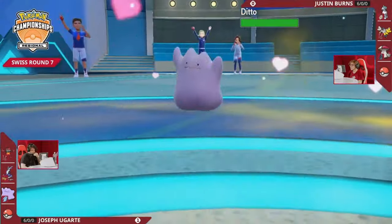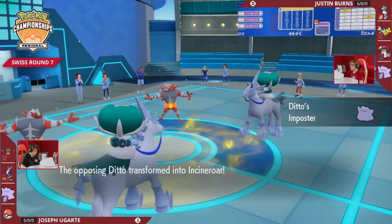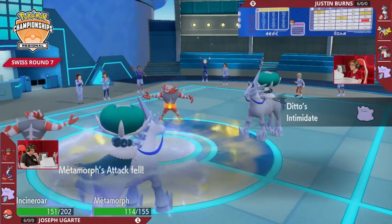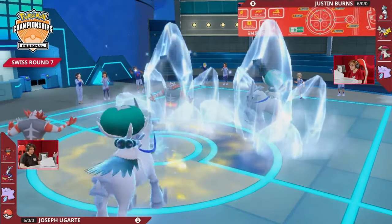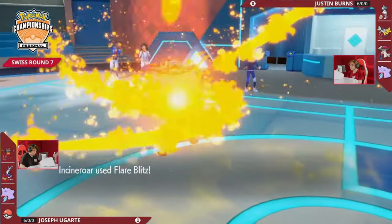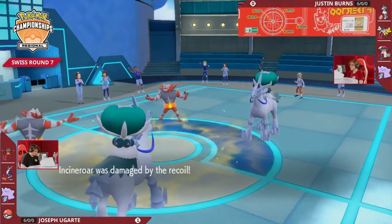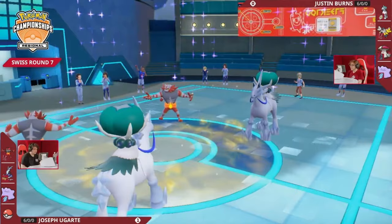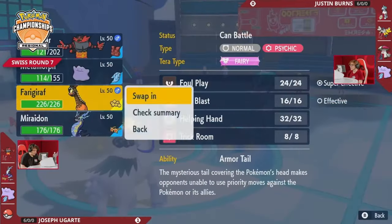We're going to see another Ditto — there are too many Imposters out here. After you go for the Impostor, you do get a round of Intimidate, and since it's Choice Scarf for the fake Calyrex on Joe's end, that's an Intimidate and an Attack drop sticking on this turn. But Justin did not Terastalize Calyrex like he did in Game 1 to turn into a Fire type, so he did take super effective damage, albeit Intimidated. Trick Room is finally set up — Justin twisting the dimensions. That Choice Scarf is now to Ditto's detriment.